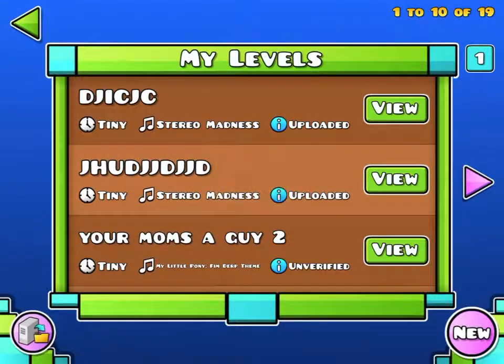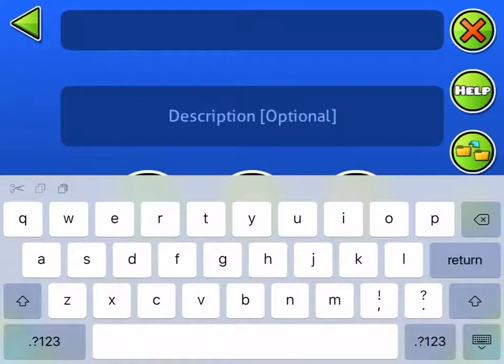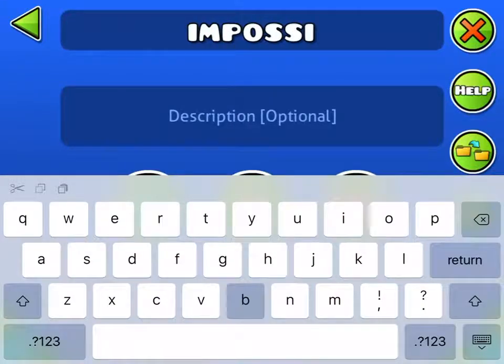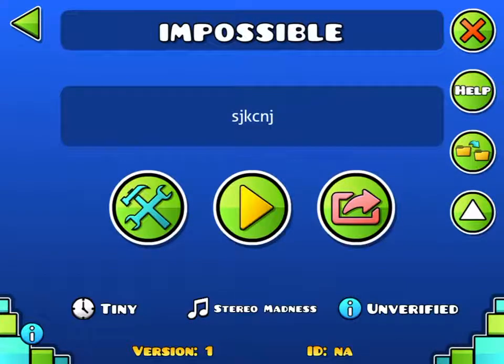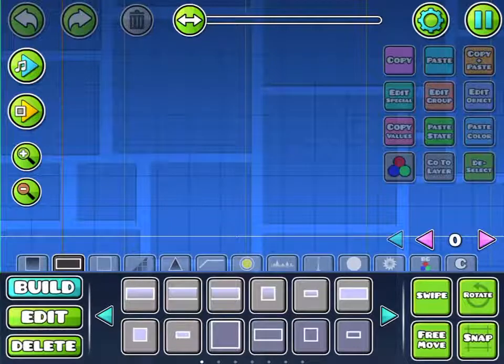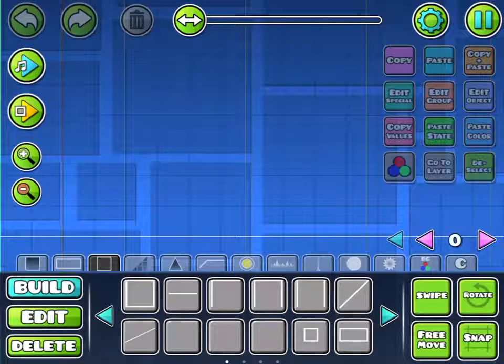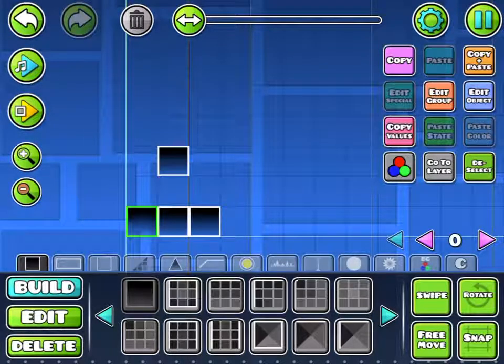Hey guys, today I'm going to be teaching you a glitch to verify any level. I'm just going to name this one 'impossible' and a bunch of random letters. Let's just pick blocks to make it impossible.